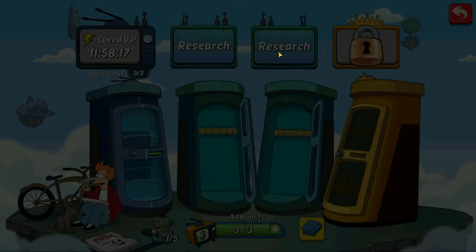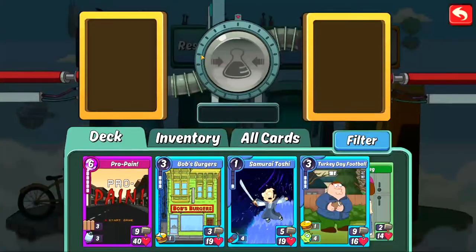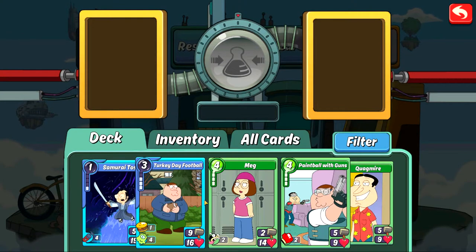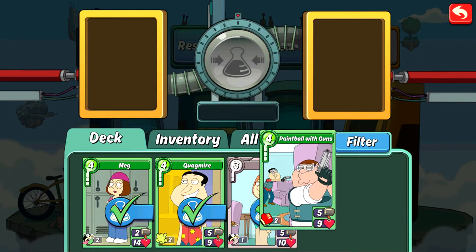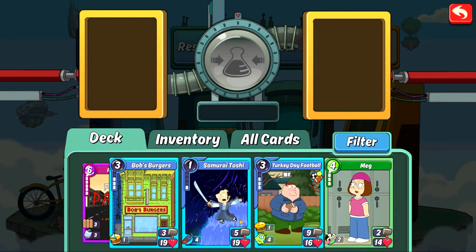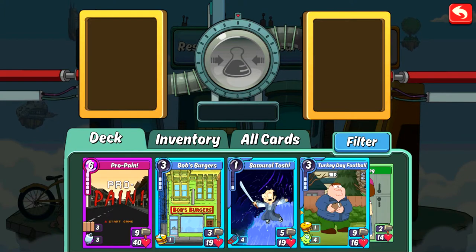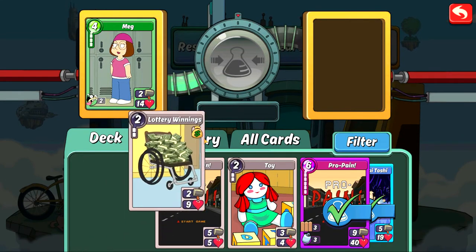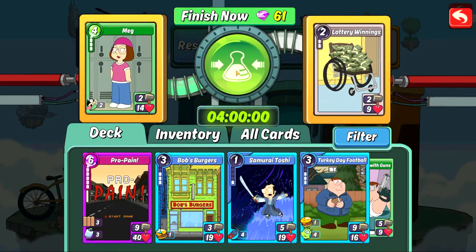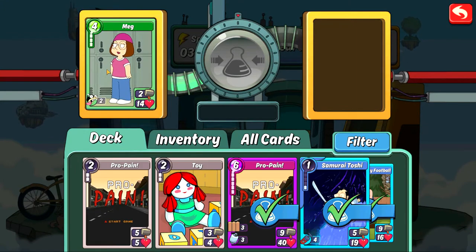We'll go ahead and do Lois with lottery winnings and that'll give us diamond ring Lois. I've got a couple more combos — I'm gonna put paintball with guns, and then that one's done so we don't have to worry about paintball with guns. Let's do turkey day football because it's a pretty good one, and that one's finished too. We're getting our combos done, which is great. Meg can go with lottery winnings — that'll be a four-hour combo research, which will be good.